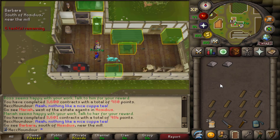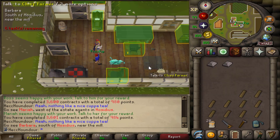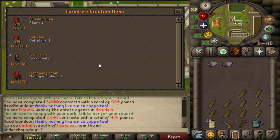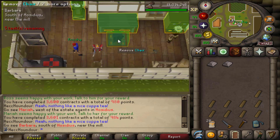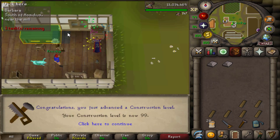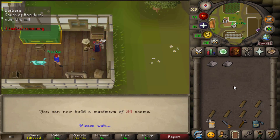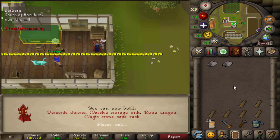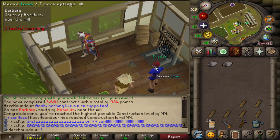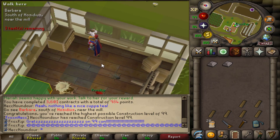I'm 257 XP away right now. I don't know how many of these things I have to build for 99, but I'm gonna finish the whole contract. Okay, that wasn't it. Still not it. And there's 99 construction! Thank you for coming to my party. Oh, there's a little spider here — I just realized. The spider also came to my 99 party. I appreciate it.